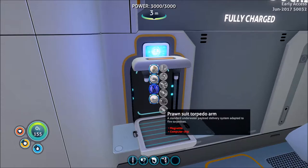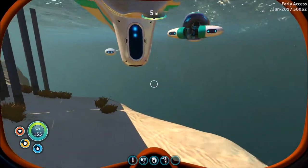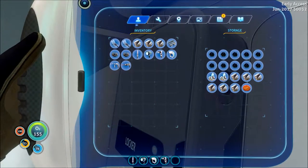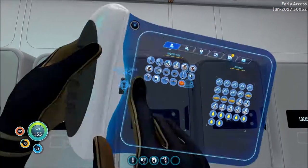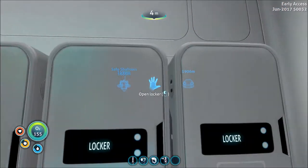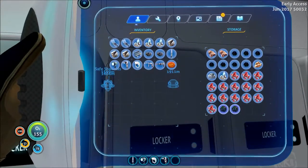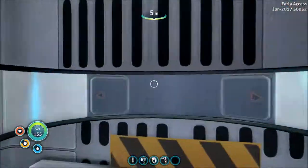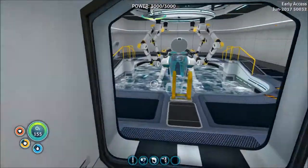Three diamond, a magnetite, and a computer chip. Are you kidding me? I'm gonna be one table coral sample off from being able to build that second computer chip. One, two, three... Really, game? I definitely don't have another table coral sample. We'll just build the drill arm for now, or whichever one isn't the one that takes the computer chip.